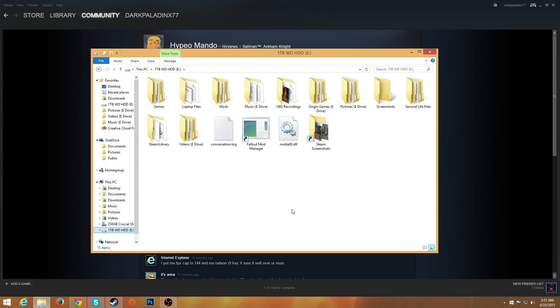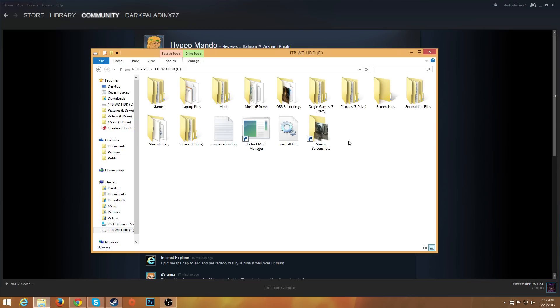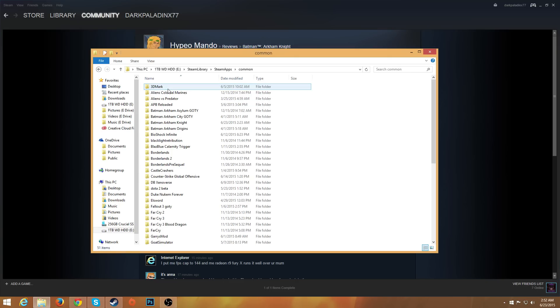If you only have one main drive, this is a lot easier. If you're confused about where to find it, just type 'SteamApps' into your C drive search. All my Steam stuff is on my E drive, but if you only have one hard drive, just search SteamApps and it'll find it fast. From your Steam library, find SteamApps, then go to 'common' and you'll have all your games listed there.